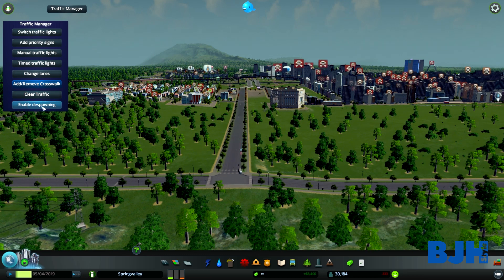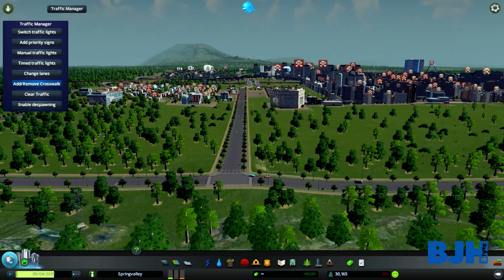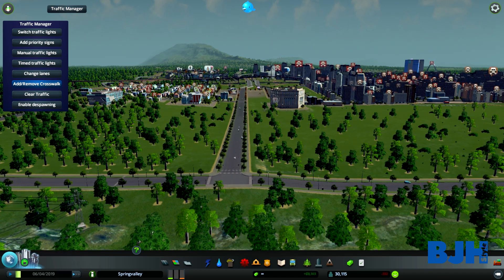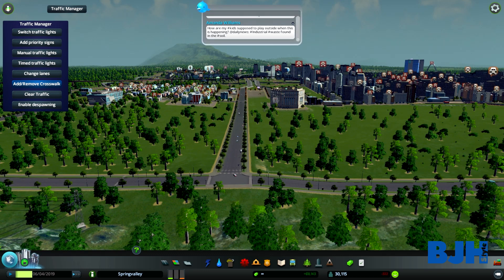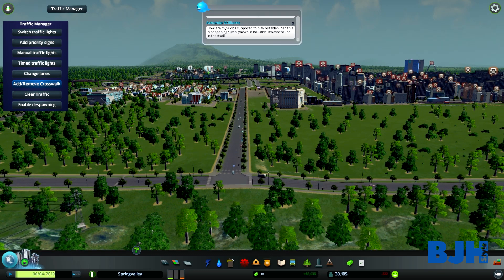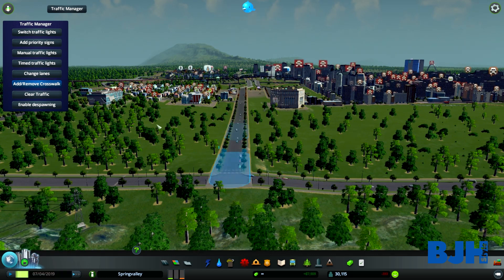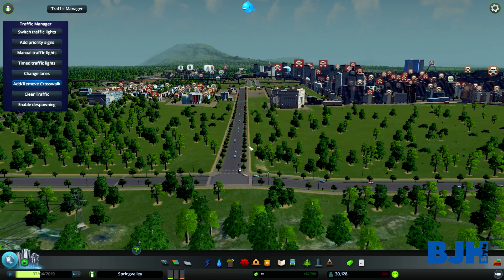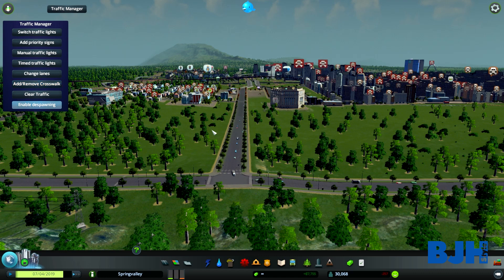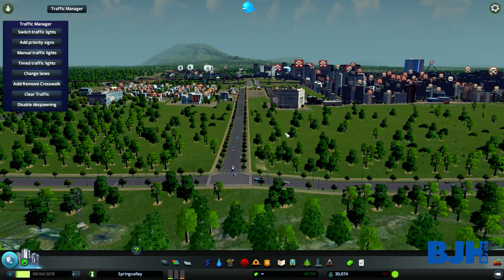We can also disable or enable despawning. According to the mod page, it 'enables or disables despawning caused by traffic congestion or traffic being blocked.' So if traffic is blocked, cars will despawn. If you disable this, they won't despawn. That's basically what it does.